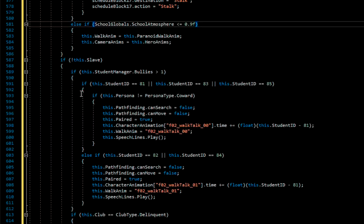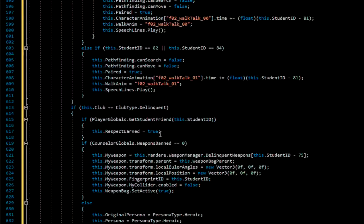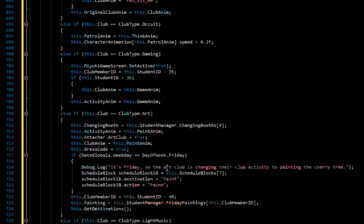Else if school globals school atmosphere less than or equal to 0.9, walking anm paranoid. Alright, I'm going to cut it here for now — I'm tired. There's still so much stuff to go through.